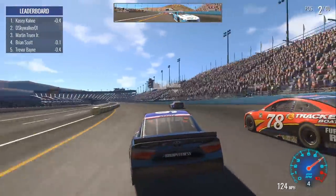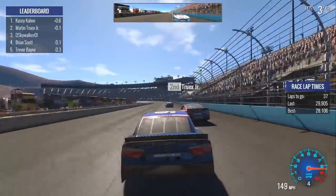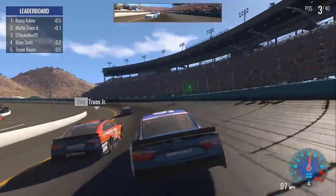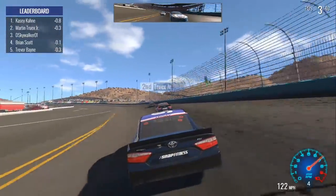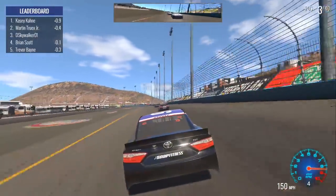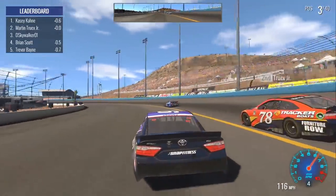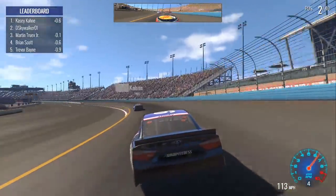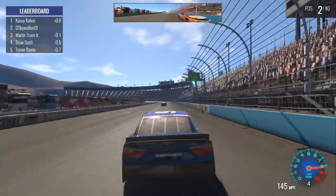We're getting right down next to the yellow line. Third place — now going for second. That was a Murray Walker quote — nobody got that reference. We're going to try to get down into turn number three. Whoa, that is a big dive. Bounce off of Truex, and got around him. So now we're going to chase down Casey Kane for the lead. They're all on old tires too, which is going to play into my advantage just a little bit.